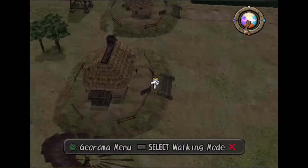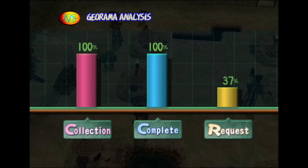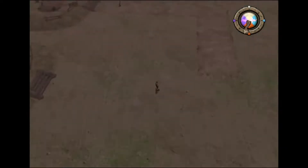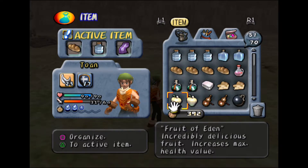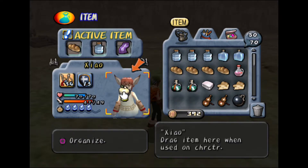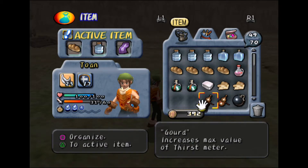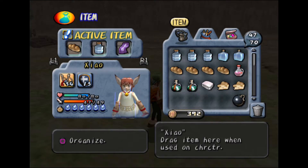Now I've got to figure out the layout they want. I think that's everything — collection 100% complete, requests at 37%. The requests are what I need to figure out. Before that, I want to look at the fruits of Eden and gourds I've collected. I want to use one on Toan and one on Xiao, and then one gourd on each — so they're both almost even with each other.